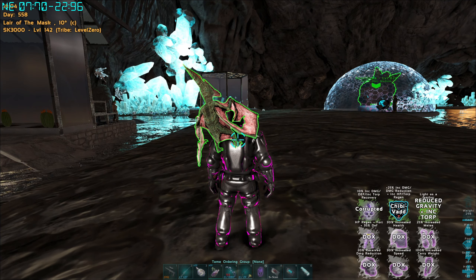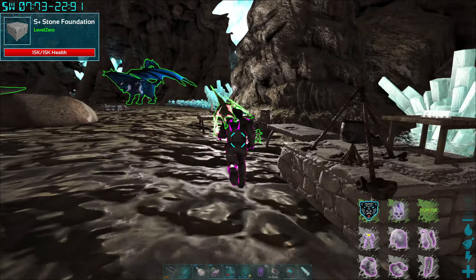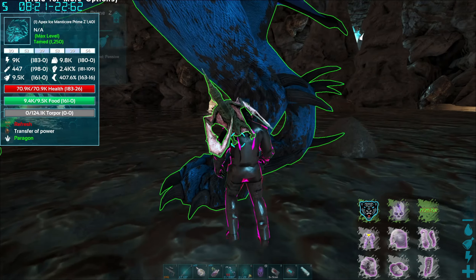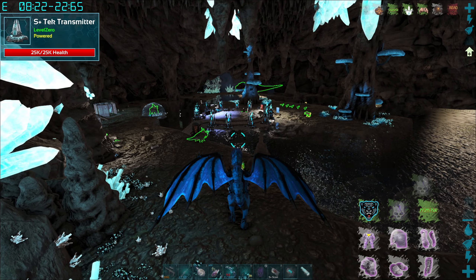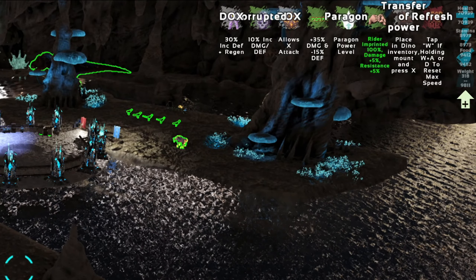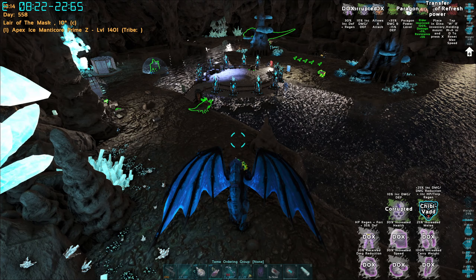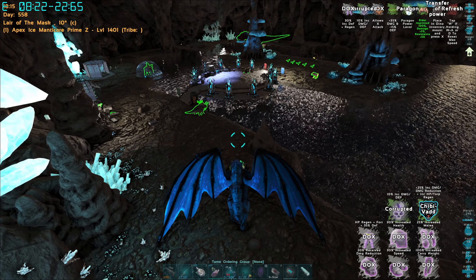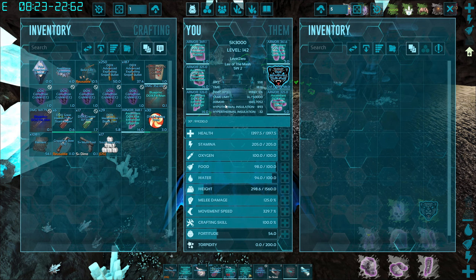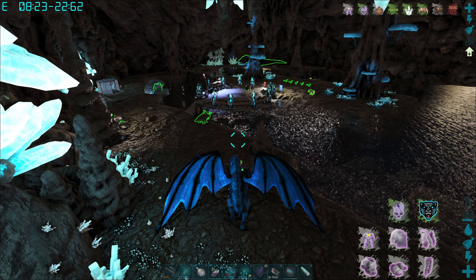The corrupted riot set does cool stuff to my dino. Goddess also has a full set of chiton corrupted armor. Come on, show the buff - there it is! 30% increased defense. I feel ripped off - is that really the full set of corrupted? Something seems weird but it is what it is.